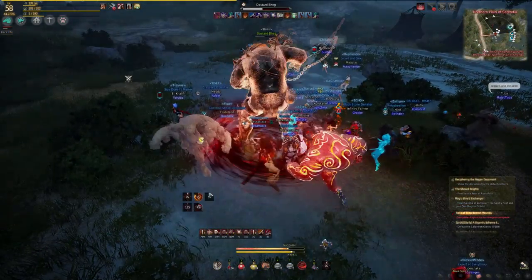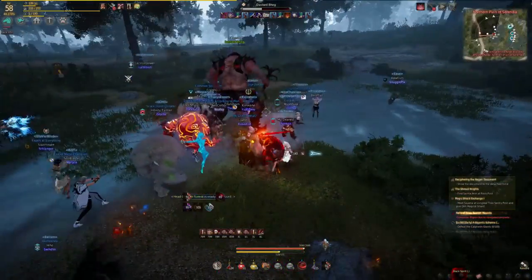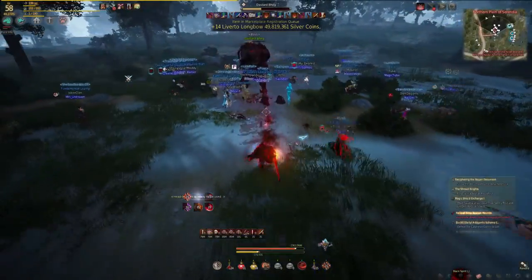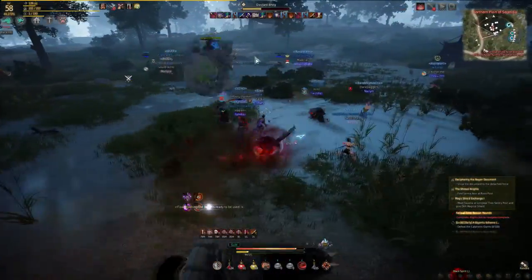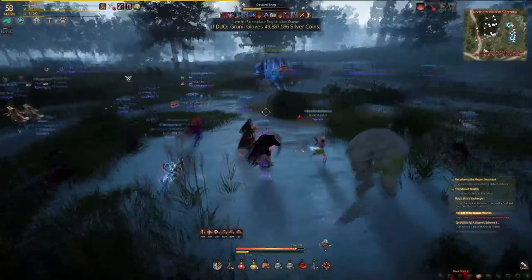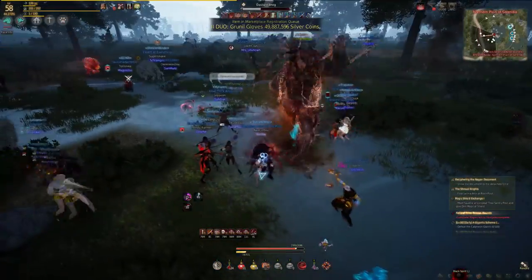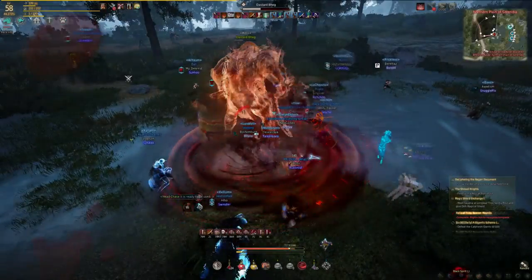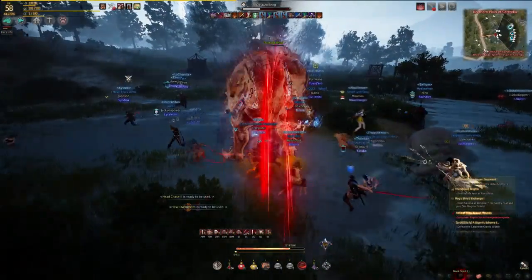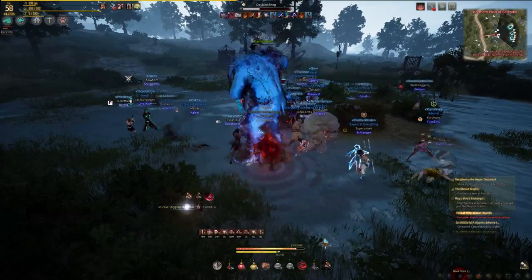Beg really only has one main ability to look out for and that's his chain flail or spin. He will stop auto attacking and do a roar, then start spinning his chain around him dealing massive damage to anyone near him. This ability hits in 360 degrees so just run as far away as possible and go back in once he's stopped. If Beg resets or is engaged he will also do this ability, so it's best to stay clear of him on pull.